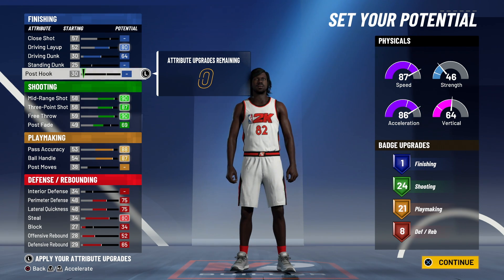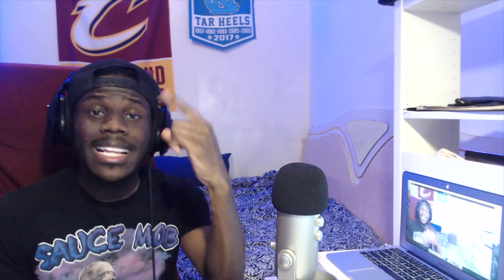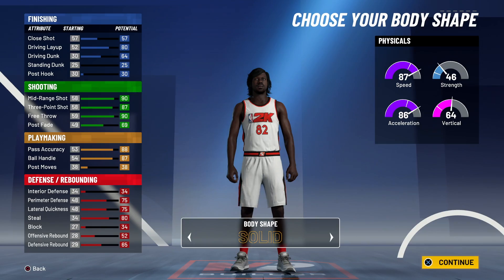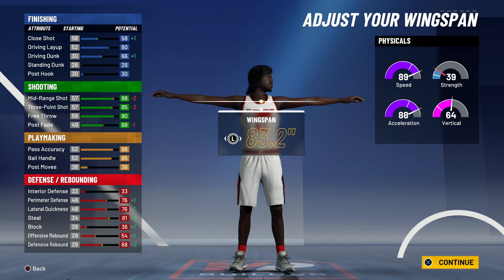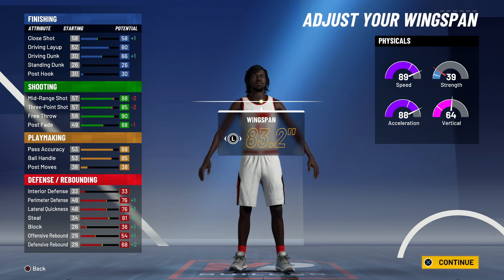I feel like this is the most well-rounded you can get the playmaking shot creator in 2K21. Got the solid height, got speed, got great dunk packages, fantastic shooting, great dribbling, great badges. I touched every aspect. Minimal weight obviously. Watch your wingspan - cross up until you see that you're about to lose your ball handle. It goes down to 84 if you go too far, so we bring it back down.